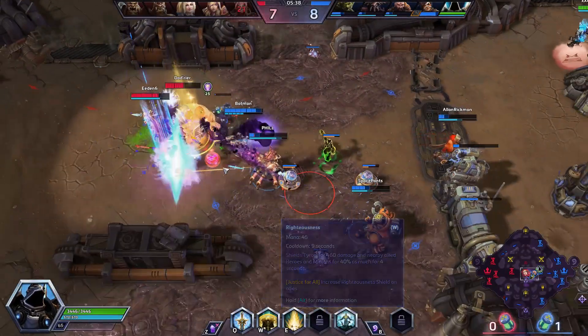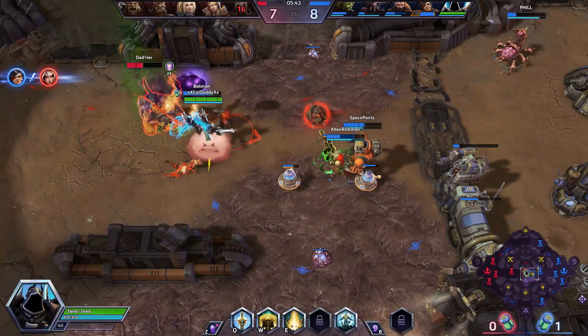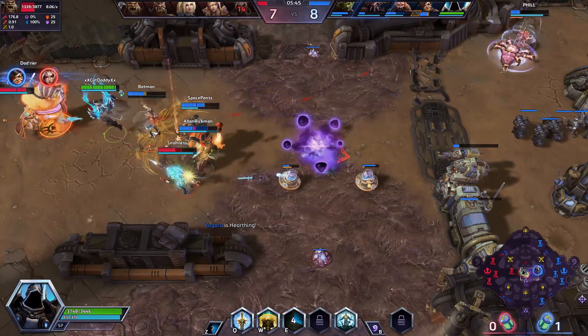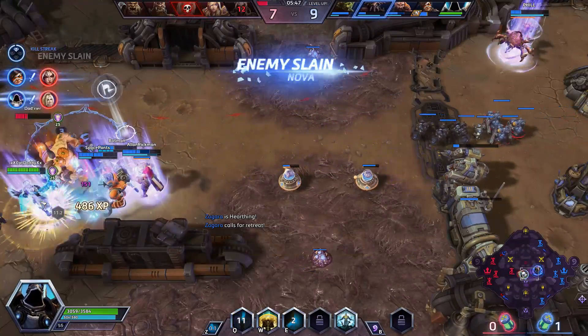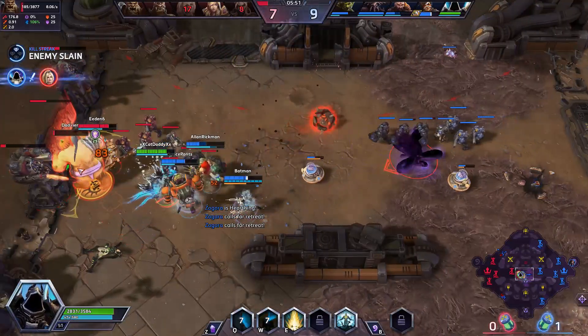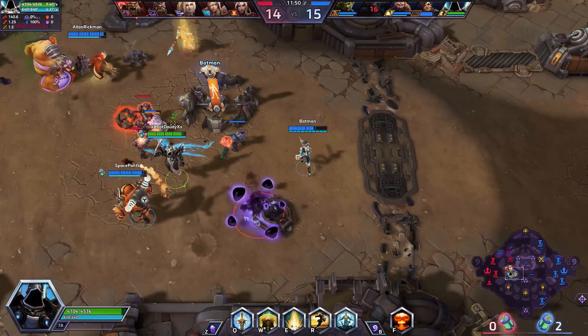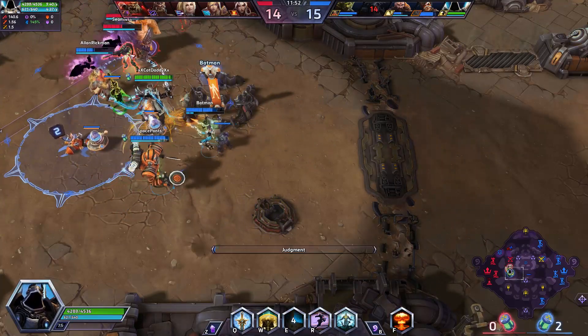I enjoy this build because it puts you right on the front line and also gives you some good dive ability to snake those kills that are about to get away. It'll be more like a bruiser build on a tank. Tanks are in high demand currently, so you will have no problems finding a match quickly. There are three things you should be focusing on when playing Tyrael: soaking damage, saving teammates, and enabling dives.